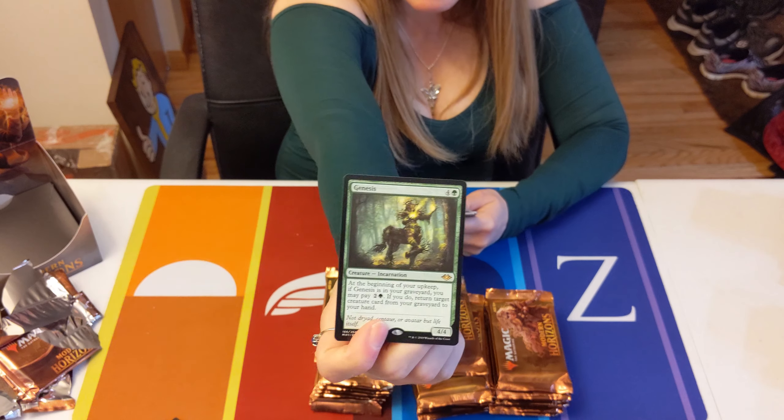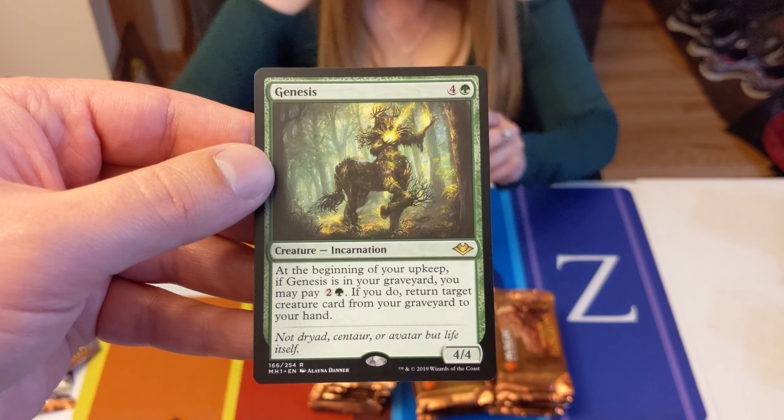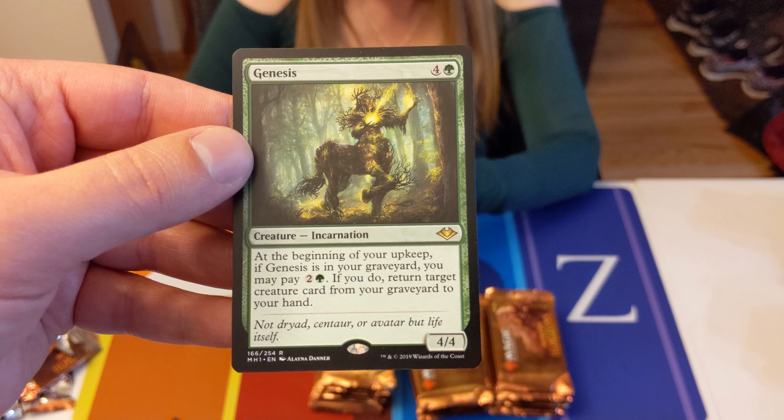Morophon is just a good overall tribal commander. Genesis — beginning of your upkeep, if Genesis is in your graveyard, you may pay green and two; if you do, return target creature card from your graveyard to your hand.